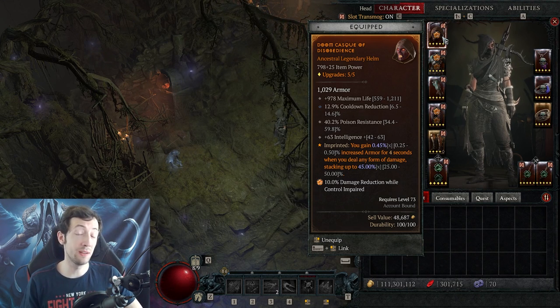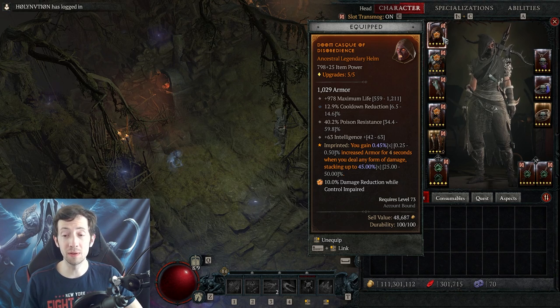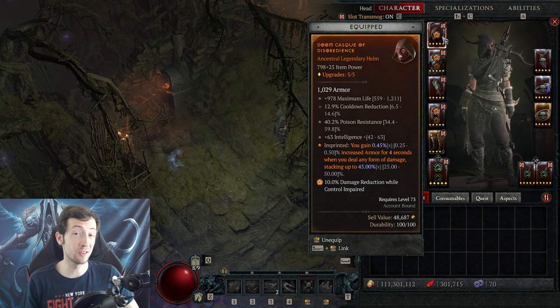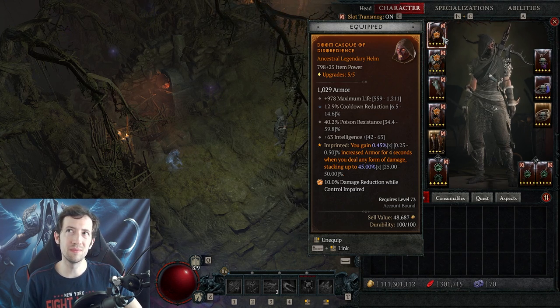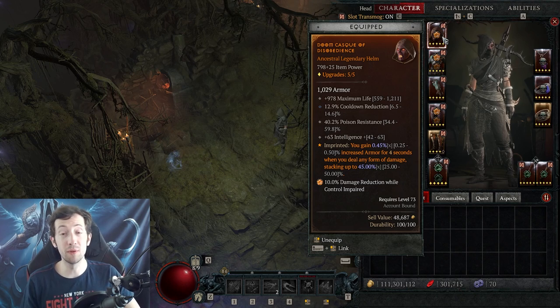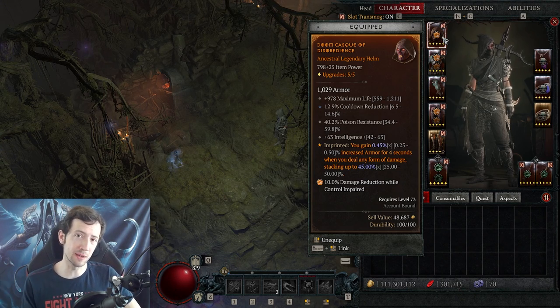That said, I would not be surprised to see Disobedience nerfed very soon — maybe capped at half the stacks, so instead of 100 stacks make it 50 or something like that, so it's not so obscene on the higher end but a bit more consistent. But for now this is the number one aspect to use.